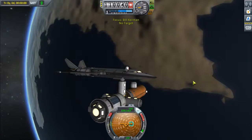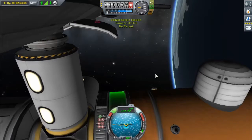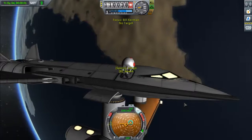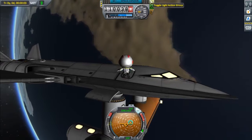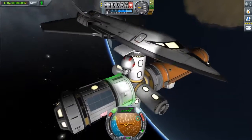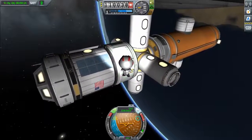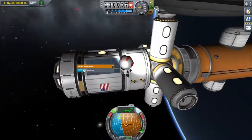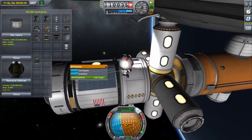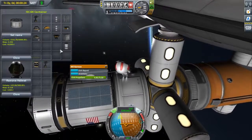Bill's the engineer, so we're going to use him. We're going to go to the storage compartment, grab a battery. Just board it again. So we're going to let go, turn our lights on, and just take a little trip down here. Open up this inventory, open up his inventory, and give him a battery pack. An impact wrench.